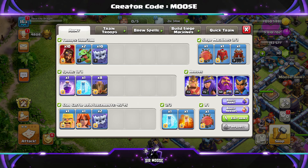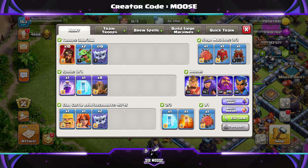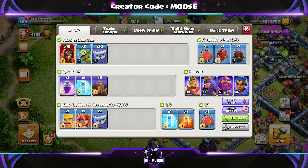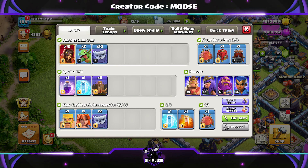Clan castle troops: 2 yetis, a valk, and Bob the Barbarian. And guys, if I can get this attack strategy to work, so can you. I'm 403 years old and I've got the reaction speed of a newt.